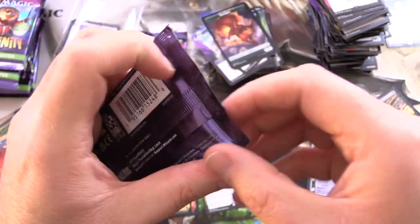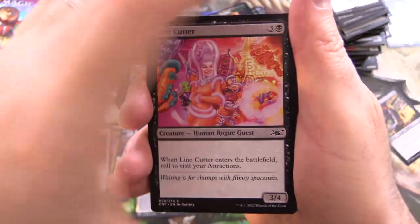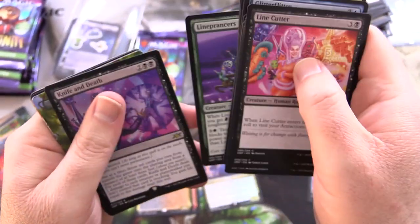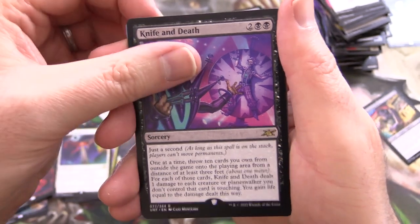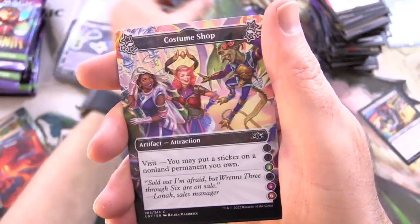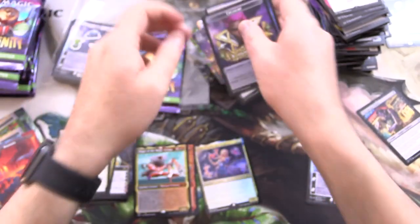Two more packs. Grey Gamma dancing around about now, hoping to really celebrate another nice land. If we can get a Galaxy Foil — does anyone know if that's possible in the draft boxes? I know you get them in the collector boosters for sure. We have Knife and Death for the rare, along with a Forest, Costume Shop, Information Booth, and Treasure. And of course some stickers.